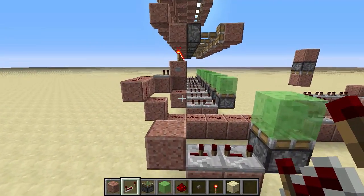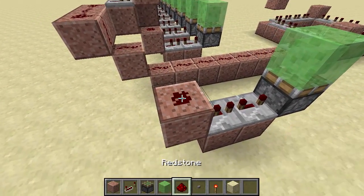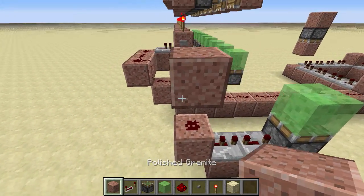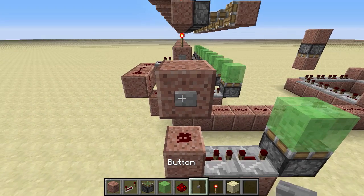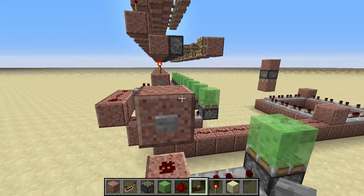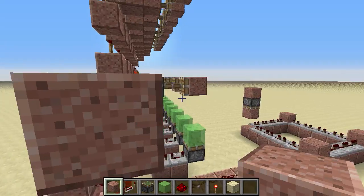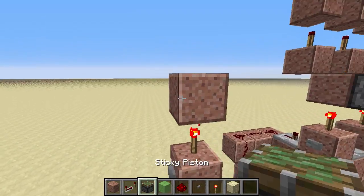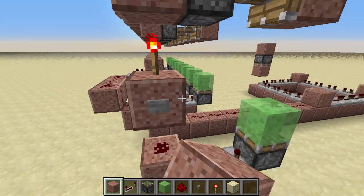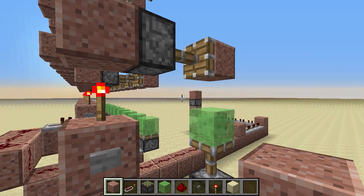If you get that timing wrong, then it'll just sort of land on it and it won't go anywhere. So we get that on there. Now we get ourselves another block just above here and put a button on it. Press the button — and that's the timing. Now if we get a torch up here so that the piston is constantly out, and just put a block on there. If we push the button, that goes, then that goes, like that, in sequence.